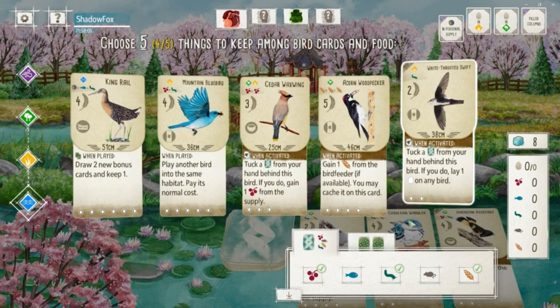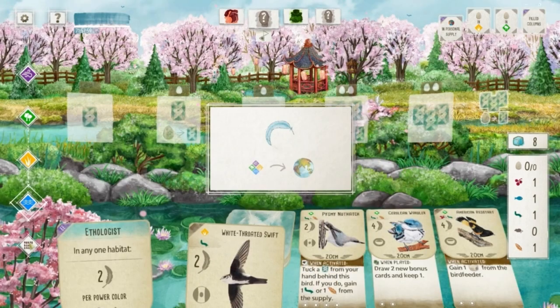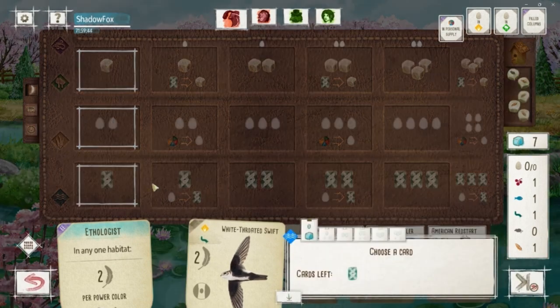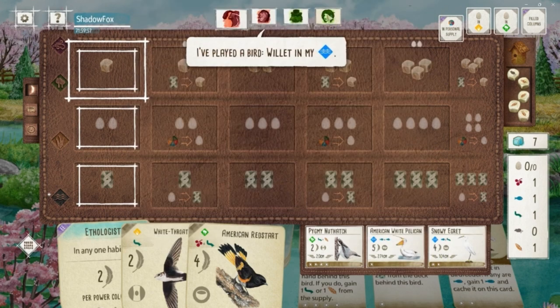Going to go with the Swift here and keep the standard food spread, and I'm going to grab that Red Star out of the tray. It's a really good forest bird to start the game with — kind of helps with the round one goal, and Swift helps with the round two goal.